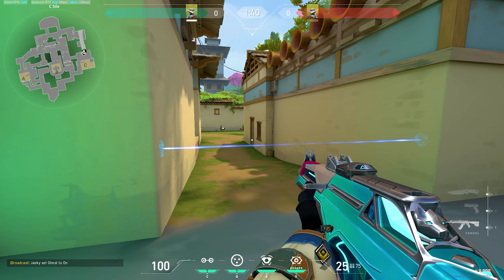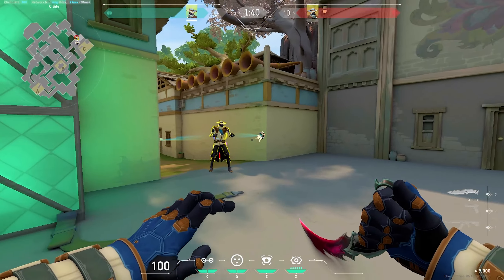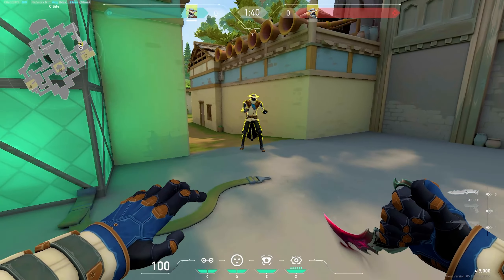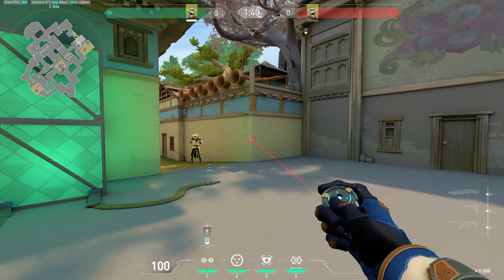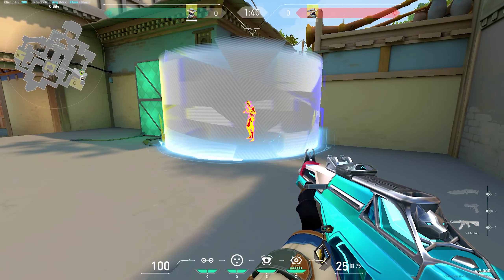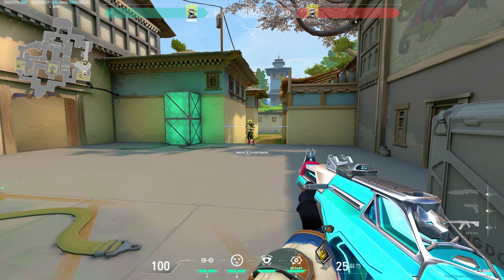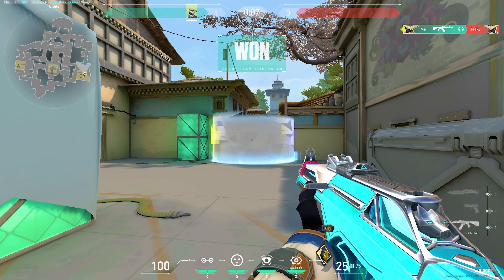This is what happens when an enemy actually walks into your Tripwire: they get caught, and after a short period the Trip explodes and they get stunned if they don't break it. If they break it, they won't get stunned, but they'll still get revealed. This is really good when paired with a cage — put a Tripwire on the wall, put a cage nearby, and if somebody walks into your Tripwire, you can pop your cage, swing out, they won't be able to see you, but you can see their outline and get a free kill.